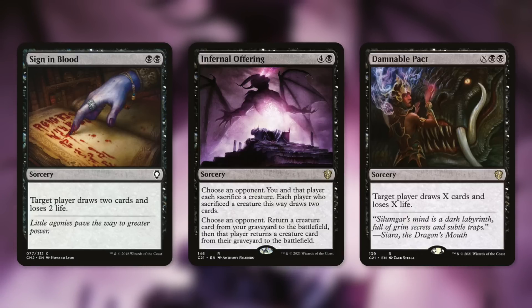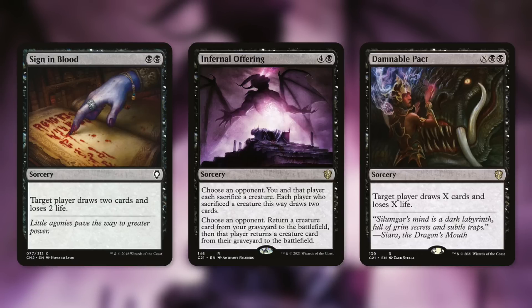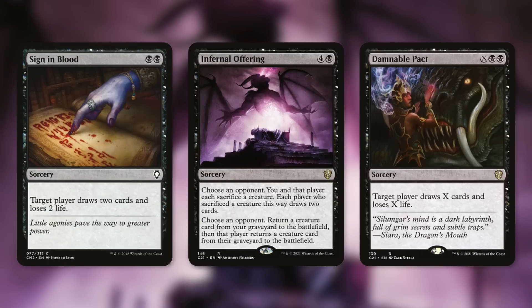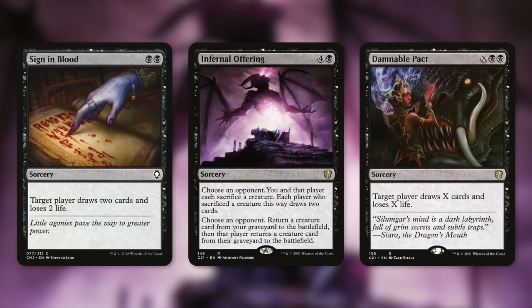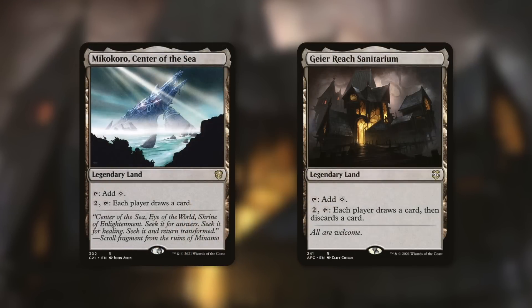Another great finisher is Damnable Pact: sorcery costing X black black, target player draws X cards and loses X life. Cast it with six mana in X: that player draws six cards, loses six life from the spell, then loses 12 more from Sheoldred — 18 life lost total. Or target yourself: draw six, lose six but gain 12 life. Net gain of six life for you. Phyrexians are known for big advantage for you and big disadvantage for opponents, and this Sheoldred is no different.